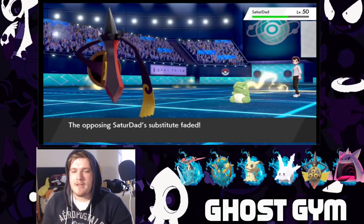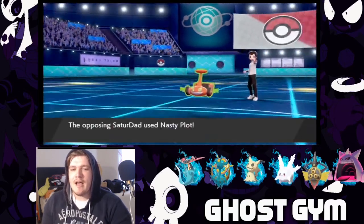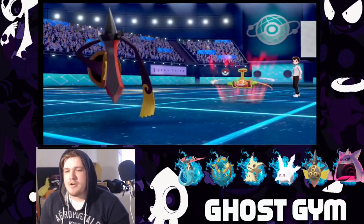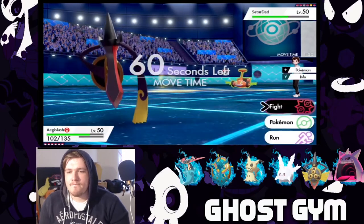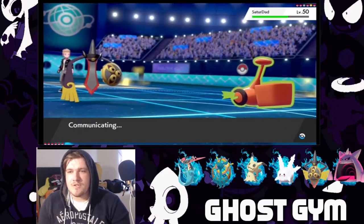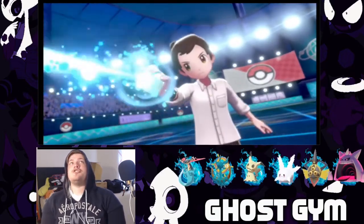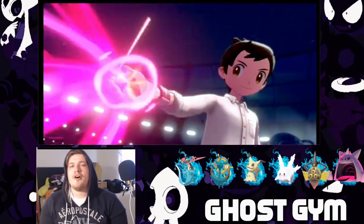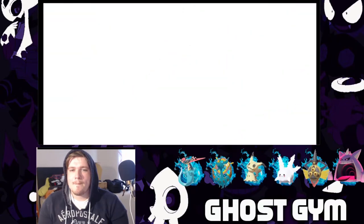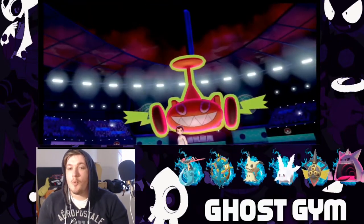He's definitely gonna do another nasty plot. The shadow sneak should do some work — I wanted to hit first to see if I break the substitute at this range. Yes, so you're unprotected. Are you gonna swing nasty plot again? I'm gonna shadow sneak again. His berry's already popped so I'm shadow sneaking. He's dynamaxing — legit thought that was a good strat. He dynamaxed up, he's plus two.